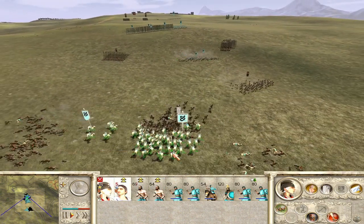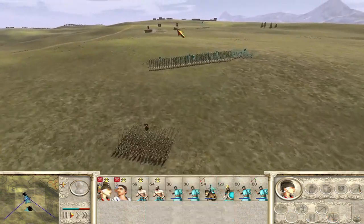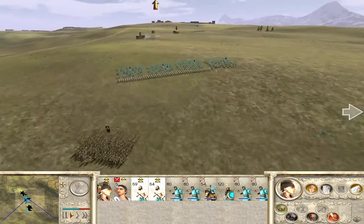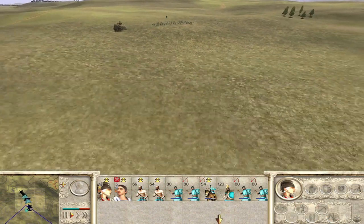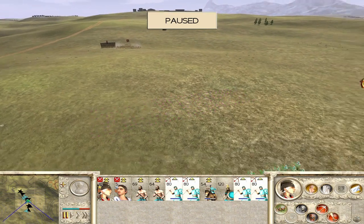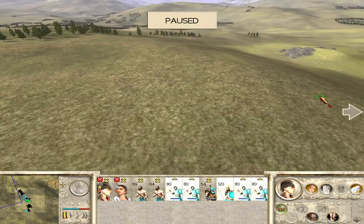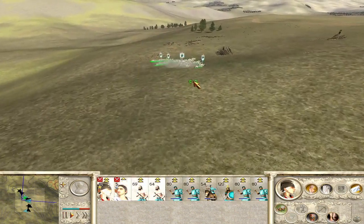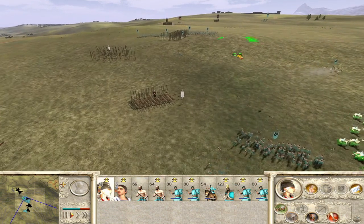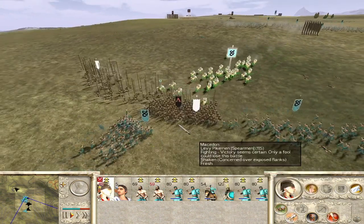Chase down the archers. Knock out the archers. Peltists, keep firing in. Distract those - good. Now we need to turn these guys around because the general's getting close. Actually the best thing might be to run this way. Cavalry, you've got to be careful - especially this guy. They broke! We need to really break this one quick before they come back. We'll lose a few here but there we go.